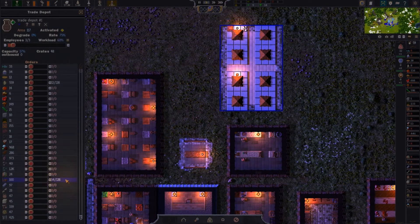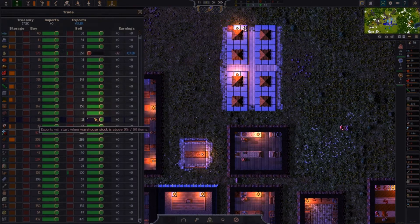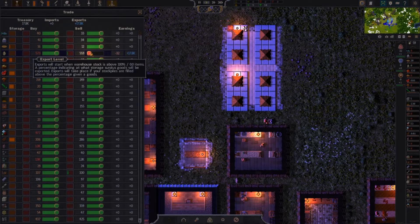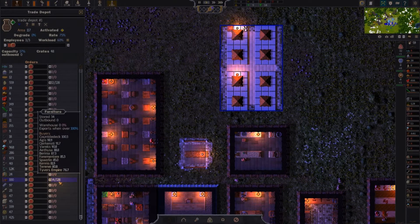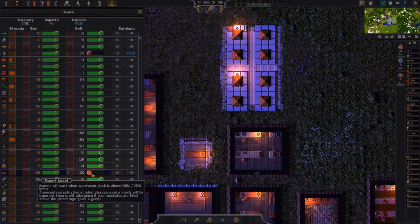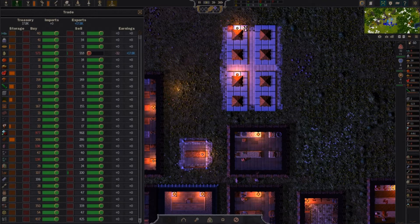We've got 34 furniture. Let's have a look at trade - perhaps I should reduce this down like the eggs were. The warehouse export starts when warehouse stock is above 100%, so let's just change that to above one percent. That should work - they should be exporting. Amount 34, exportable 34 - fine, we just need somebody to want to buy it.